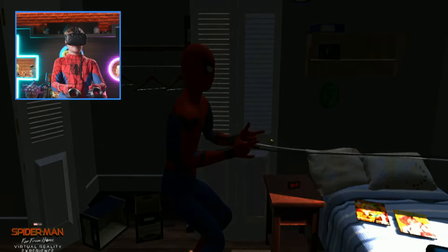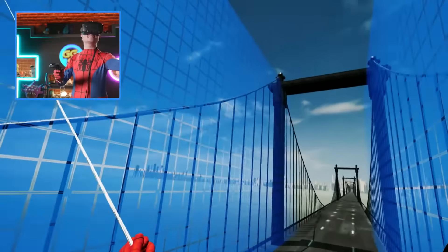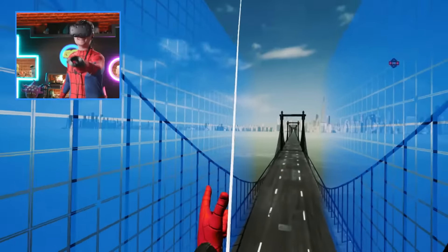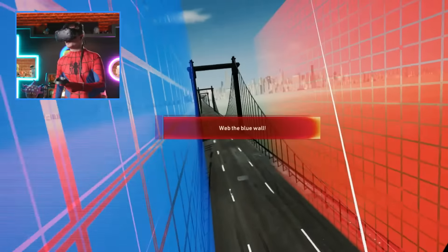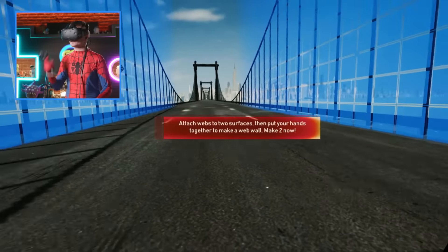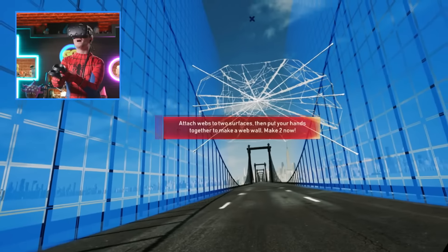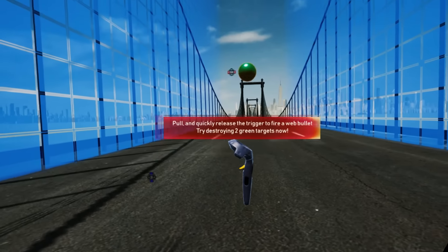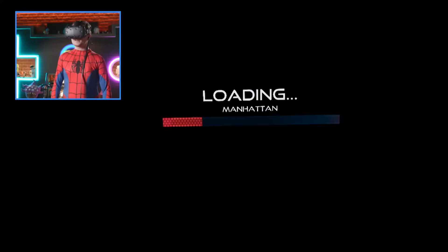I know I don't have to do the motions, but I'm going to. Oh my goodness! I'm Spider-Man! Web to the blue wall. Yes! Attach webs to two surfaces and then put them together to make a web wall. Make two now. Fire web bullets. Yeah! The controls are very fluid. Loading Manhattan. Man, I wish that's how flights worked.